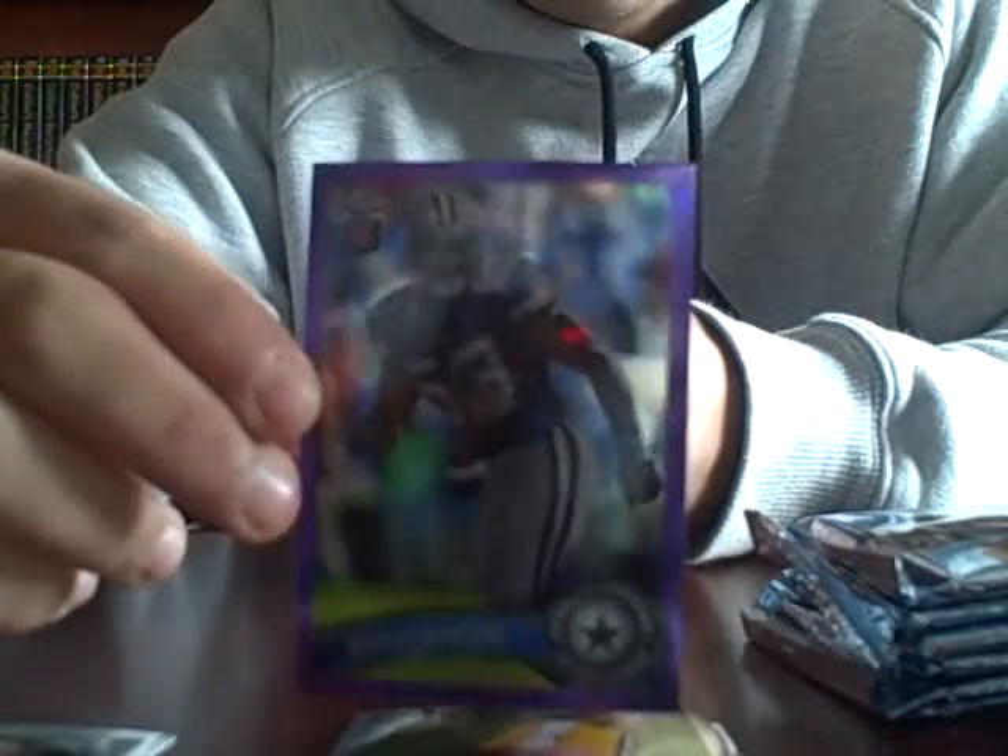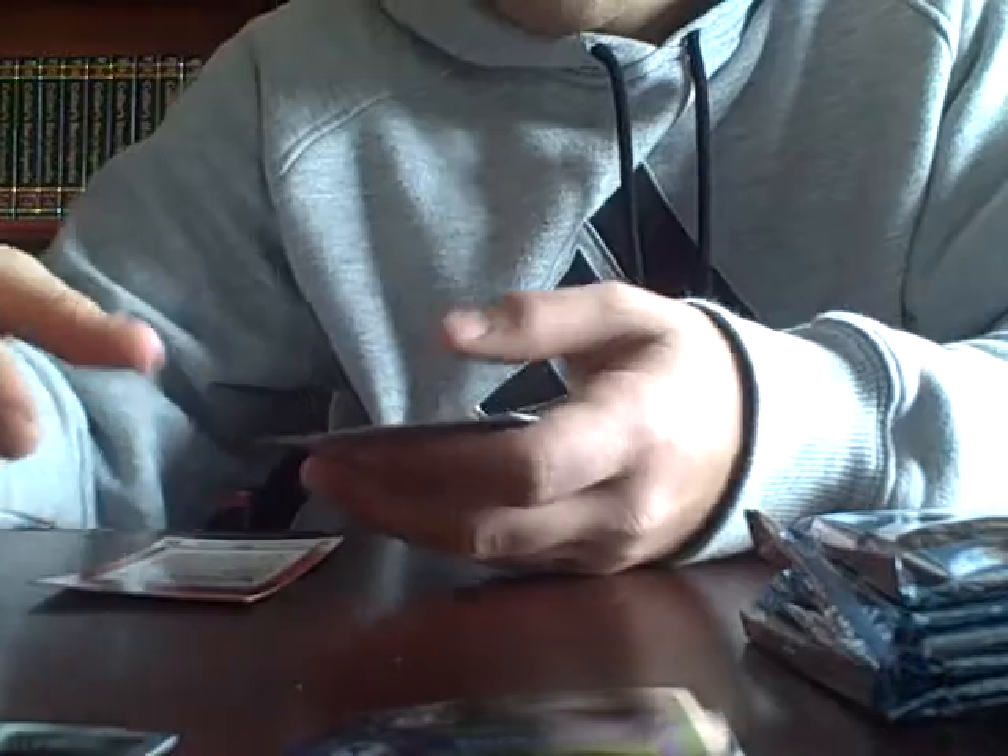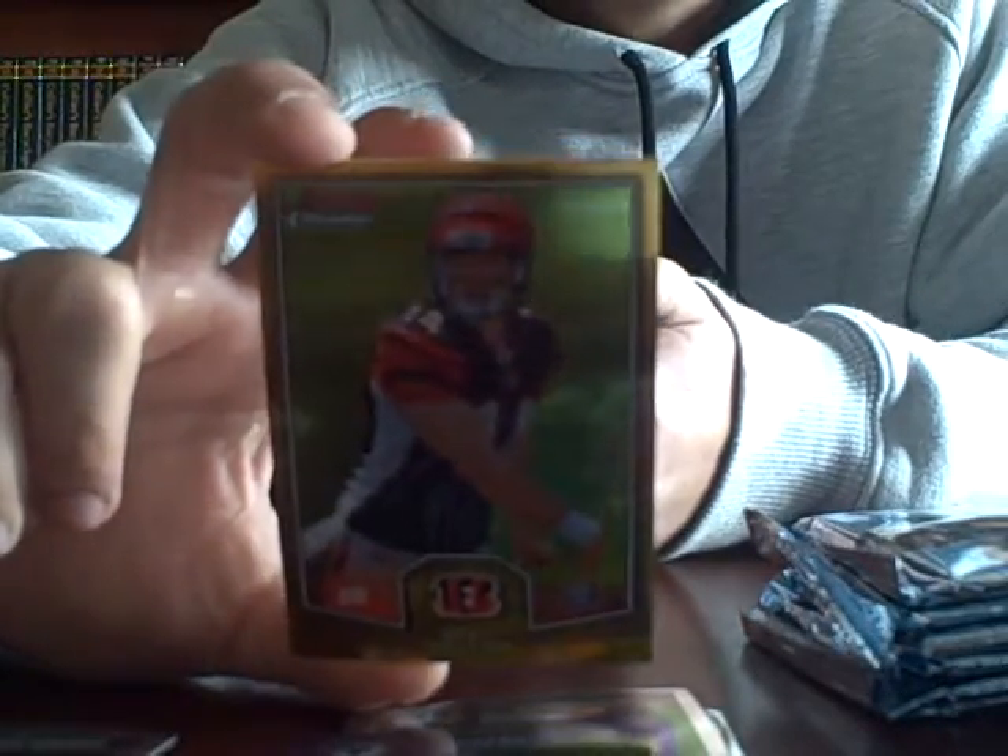Alex Green rookie. Nice. Alright. Bruce Carter, numbered to 499, purple refractor. Then we got Andy Dalton - Bowman Chrome - it's a nice rookie card. And then just a Brian Urlacher base.